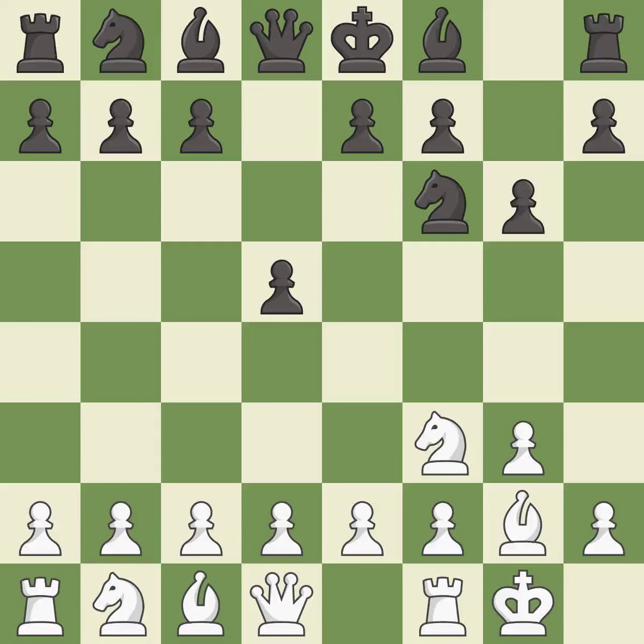Castling gets the king to a safer square, out of the center of the board, while also developing a rook. Castling kingside tends to be safer because the king is further from the center. This fianchettos the bishop by placing it on a powerful diagonal.